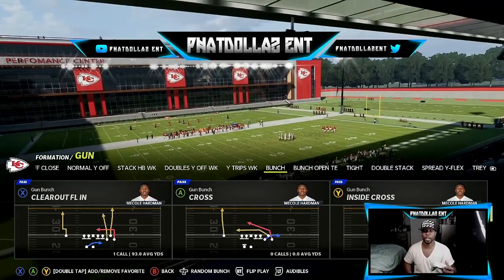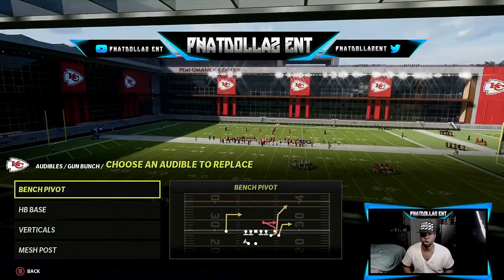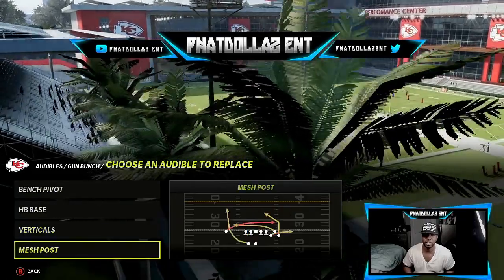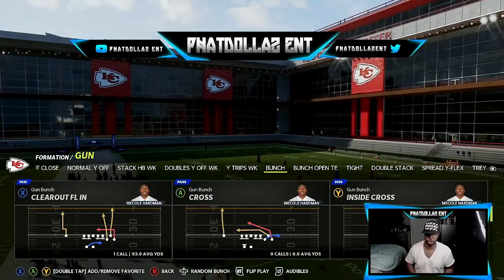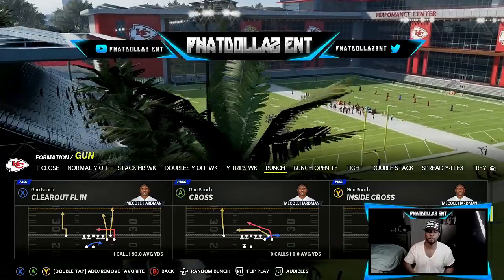Once a week I'm going to be showing you gameplay on exactly how to use everything in the scheme. The audibles I have are bench pivot, halfback base verticals, and mesh post. I also like to audible into another formation so I can get cheap rushing yards — I'll show you that in a second. So right here, Clear Out FL.